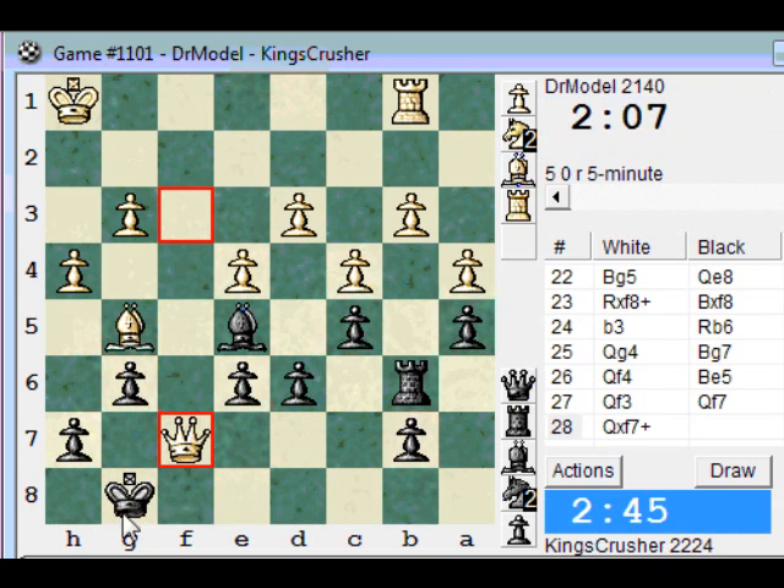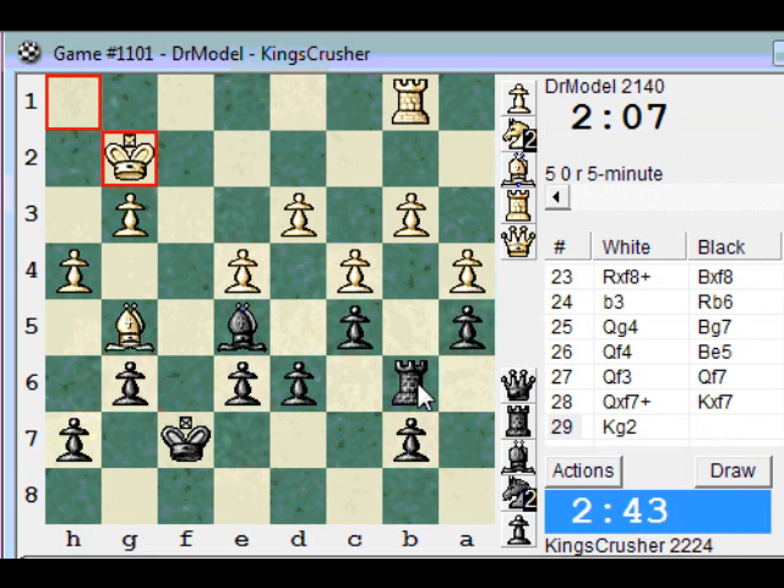He's got bishop d8. Rook a6. b4, b5, takes — there's a c4 at some point. d5 and a rook d6.